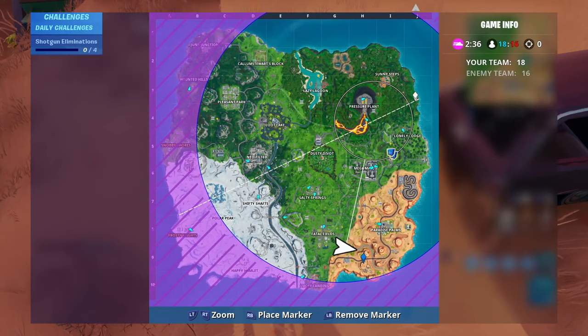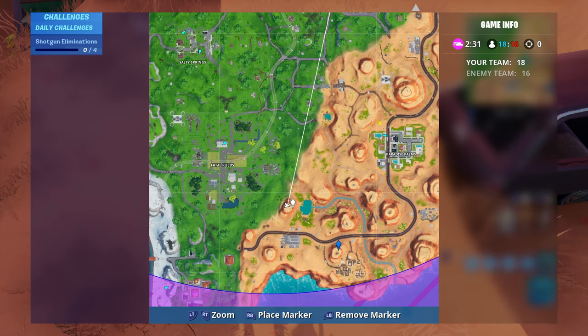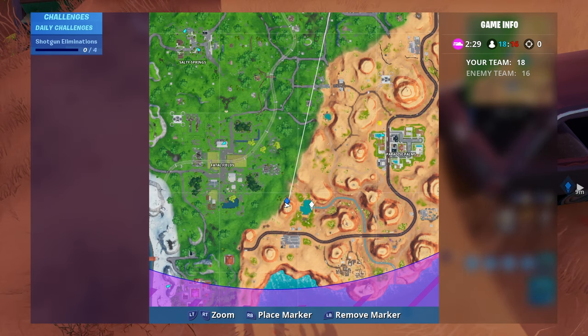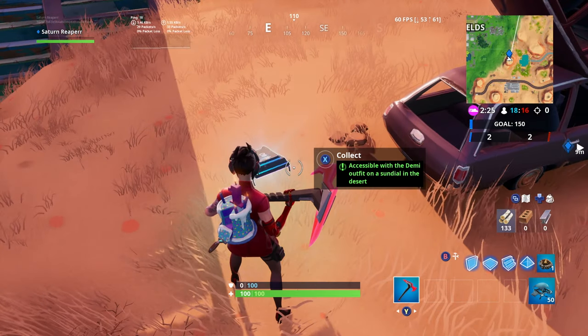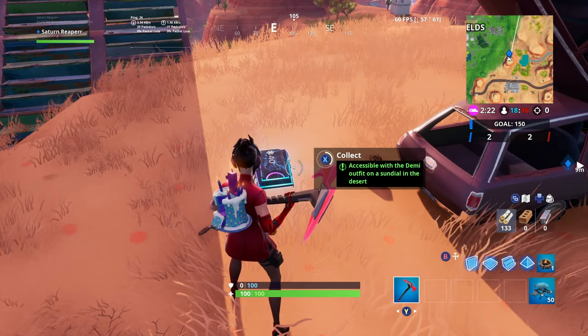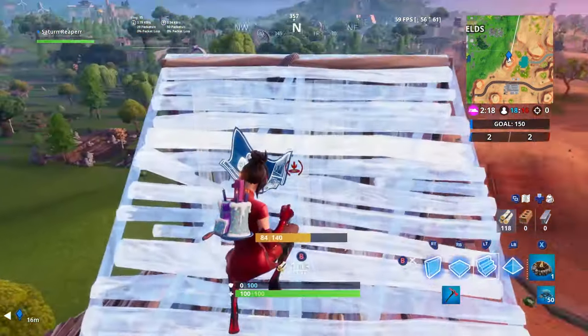For fort bit number 40, you guys can go over to the sundial right by Paradise Palms, between Fatal Fields. It's right here on your map, right next to Little Oasis pool and right by the gas station. All you need to do is have the Demi outfit on to go ahead and collect fort bit number 40.